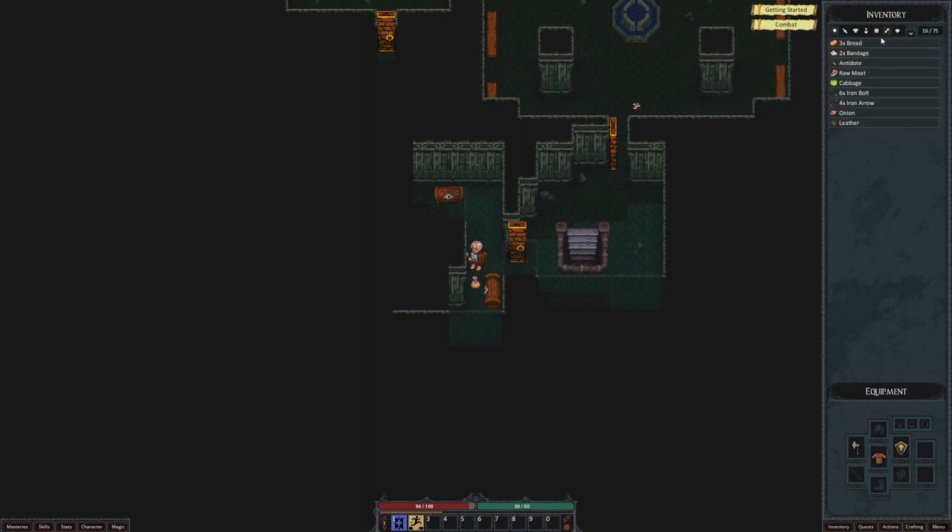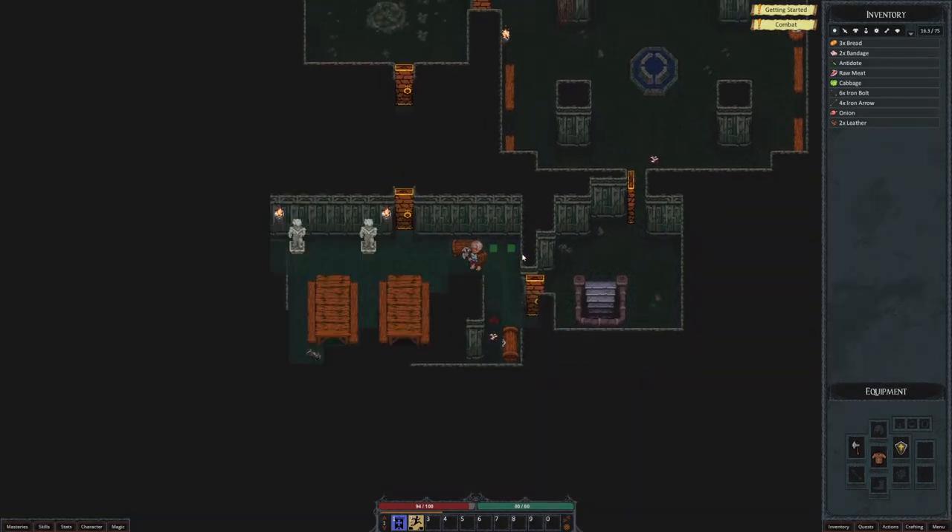Looking at the options, these are sorting buttons — I thought that was the little gear. We have actions. Pass turn — okay, so pass turn is space. We do have crafting, we have salvaging. Use the salvage window to see what you'd gain by salvaging your items. And enchantments — a lot of stuff. As I understand it, this game is very much all about its gear, not as much about leveling up.